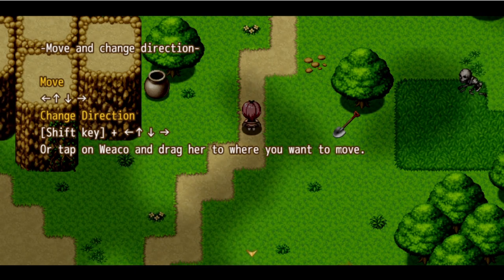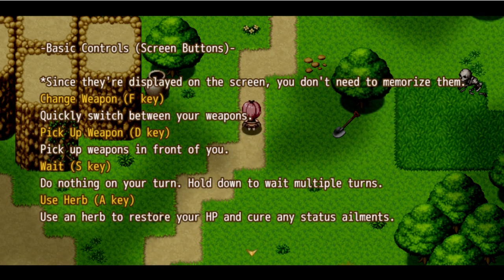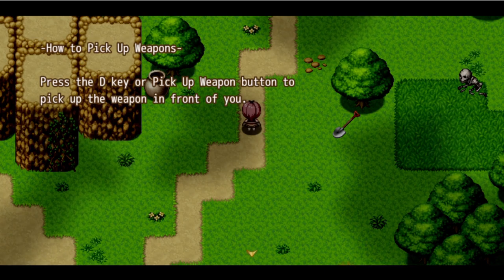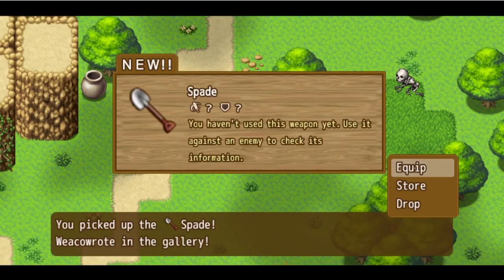I'm using the gamepad for this. You tap on Weko and drag her to where you want to move. This game is built on the RPG Maker engine. Pick up weapons - press the D key to pick up the weapon in front of you. It's square to pick up weapons while using a PS4 controller. 'You haven't used this weapon yet - use it against an enemy to check its information.' Okay, equip. Press enter to attack, press shift to check the attack range.